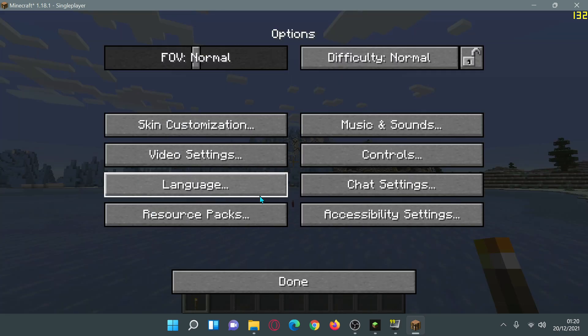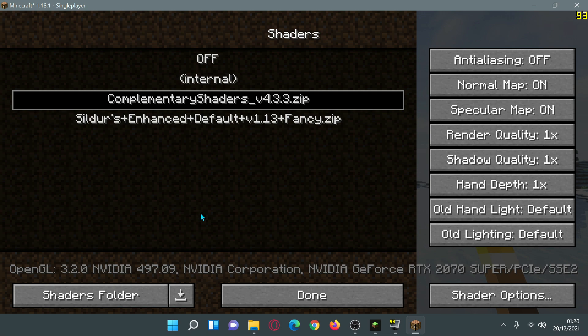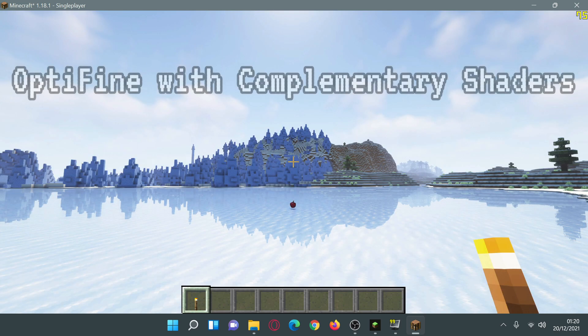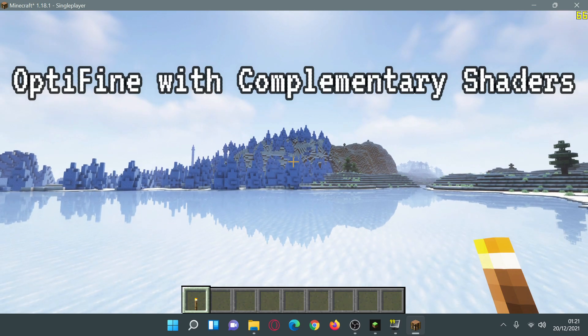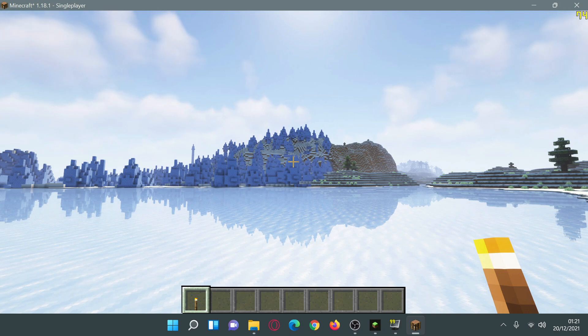Now let's enable some shaders. Going to Video Settings > Shaders, the first shader pack I'm enabling is Complementary Shaders — a nice pack that works across both OptiFine and Iris Shaders. Back in the game you can see the nice reflection effects and moving clouds. The maximum FPS I can see in the top right corner is 75 FPS, though it did touch 78 briefly.